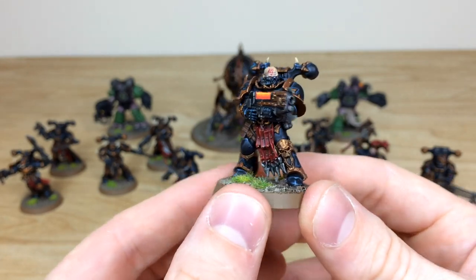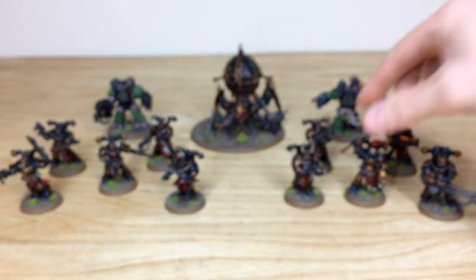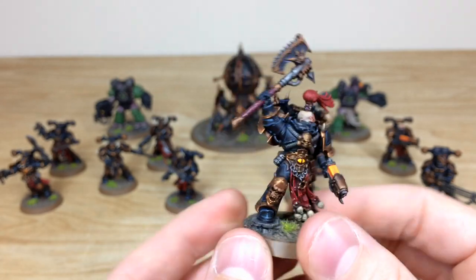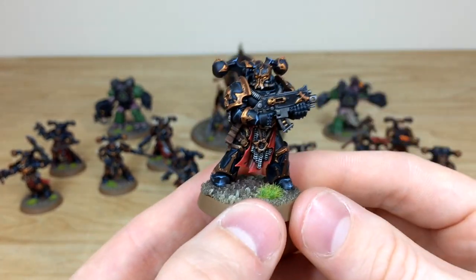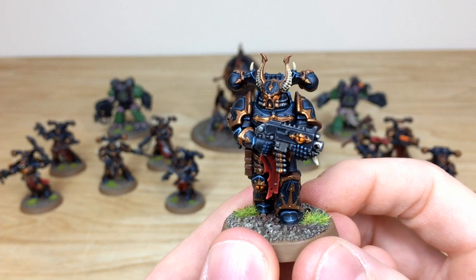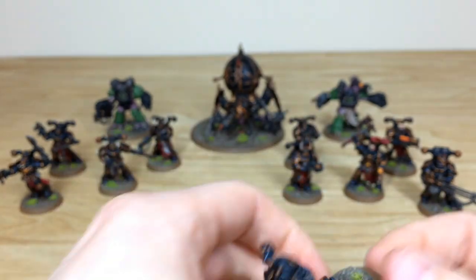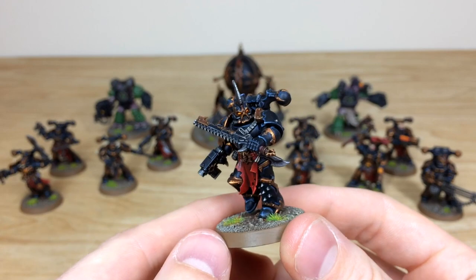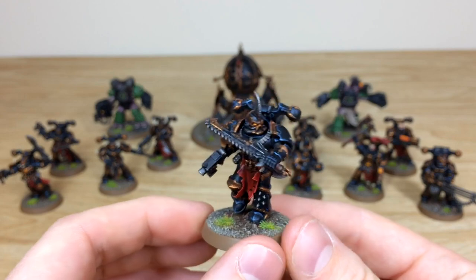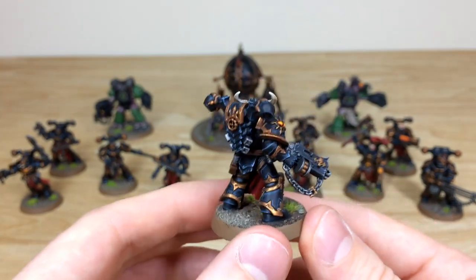Moving around, there's the same consistency from model to model — every single edge and all the details fully painted. Here's the champion from the unit with a really cool menacing eye on his belt buckle and a lovely clean finish. Then we've got the bolter-wielding Chaos Space Marines — one looks like he's bounding forward to give someone a very bad day. And here's a close combat-oriented marine bounding forward as well; I love the red sash loincloth, and Kev's done a stellar job keeping all these models extremely sharp and cleanly finished.